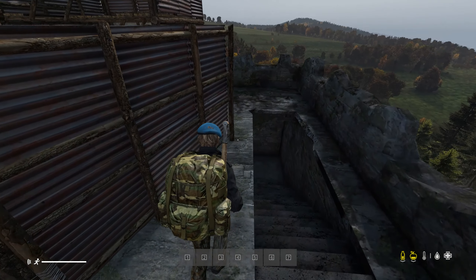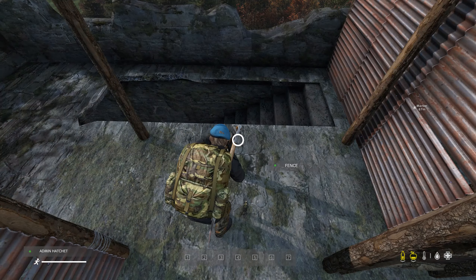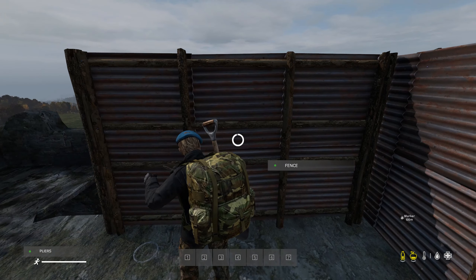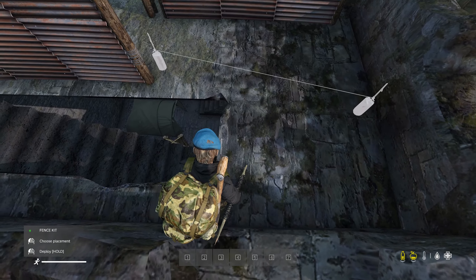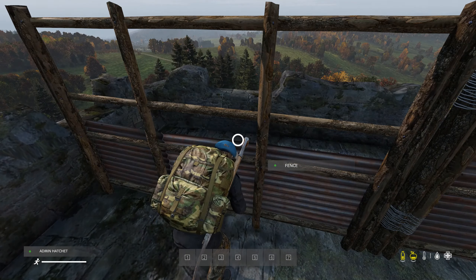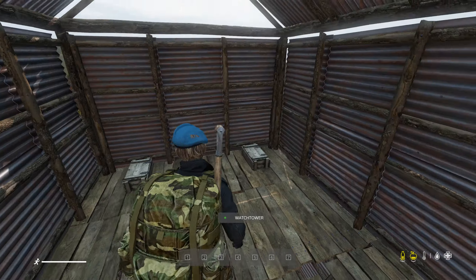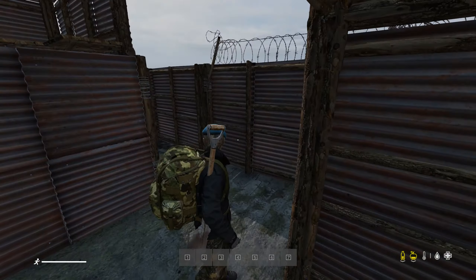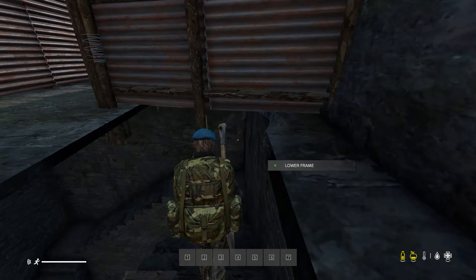We just need to get the fourth gate on now. The obligatory metal wire goes on so we can convert it into a gate. We've put a gate also on the bottom of the first watchtower. This is now the sixth gate — and you will put code locks on all of these. Of course the barbed wire at the top, and lastly from the opposite side, the final metal wall. That way this is going to take quite a bit of time and effort to raid. You've got six gates to get through, and this is where you'll be stashing all of your high-end gear at the top of the watchtowers.